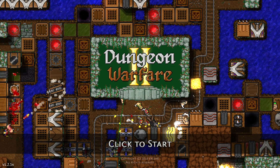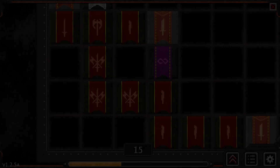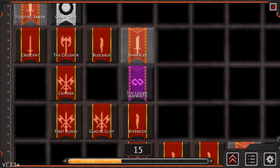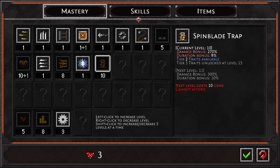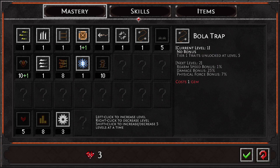Hello everybody and welcome back to some Dungeon Warfare 2. I'm just waiting before my day begins, having a nice cup of coffee. Decided to enjoy myself a little bit of game time before I go do the things. I've played just a tiny bit recently and got the Spinblade Trap - a neat little trap that pops up from underneath enemies and chops them to bits.